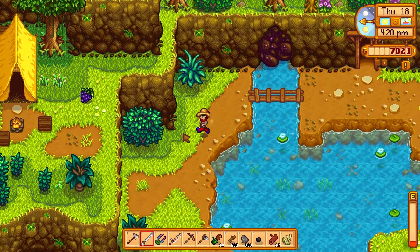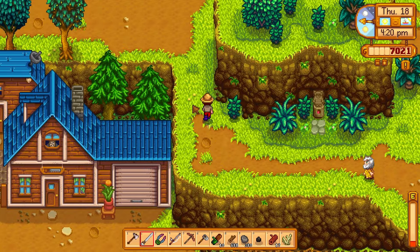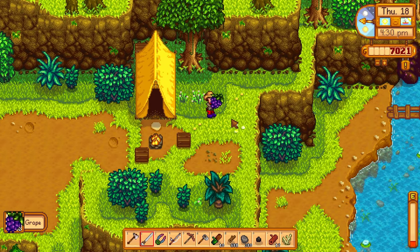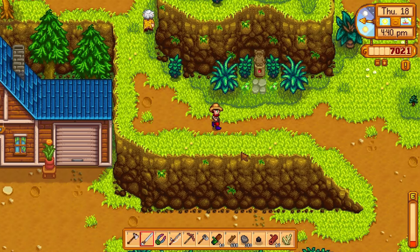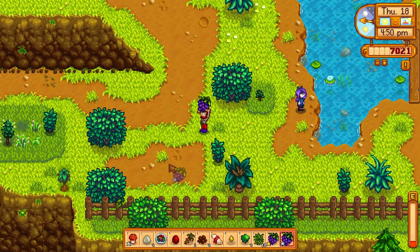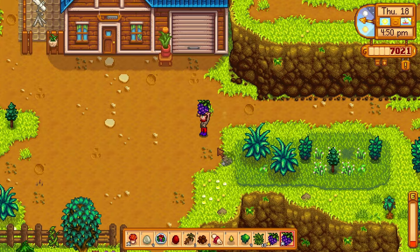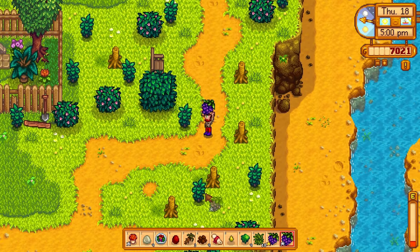Let's go down to the beach and sort of end our day there. But first - Linus, I know what you're doing up here. You've got an illegal grape operation going on and I need to confiscate the whole operation. Nice juicy grapes - I mean who doesn't like a nice grape. All right, down to the beach. Let's see if we can find a few things to forage.